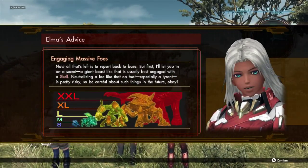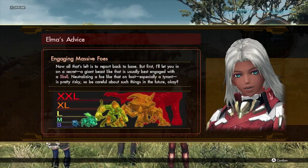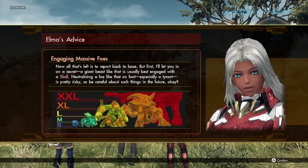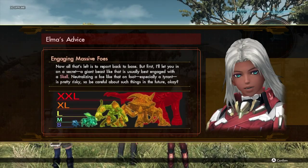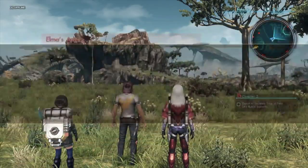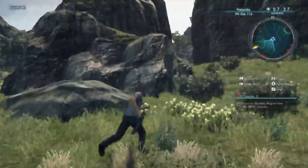Elma's advice. Now all that's left is to report back to base, but first I'll let you in on a secret. A giant beast like that is usually best engaged with a Skell. Neutralizing a foe like that on foot, especially a tyrant, is pretty risky, so be careful about such things in the future, okay? Makes sense. Let's get back to the secretary.